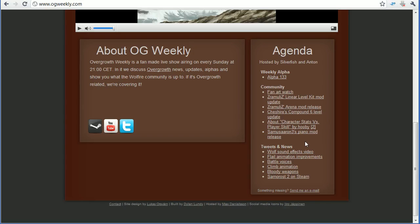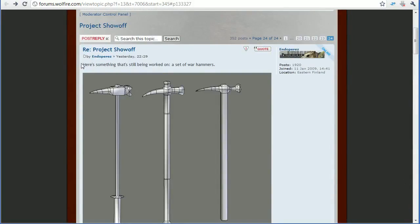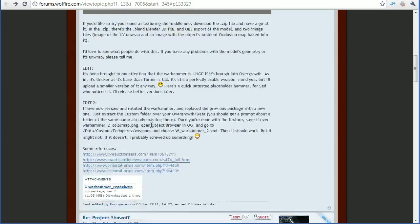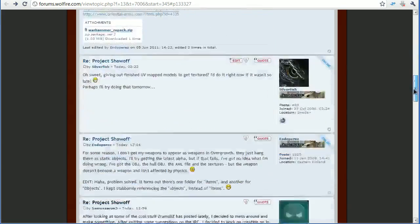Let's move on, but actually before we do that, we should check out some other smaller stuff going on. Endo Perez has been making a set of war hammers — three different models — and he invites anyone to try texturing the middle one. He supplies the actual model and he UV mapped it as well, so you can just download it and make your own texture. Sometimes you don't feel like making a whole model; you might just want to texture something.